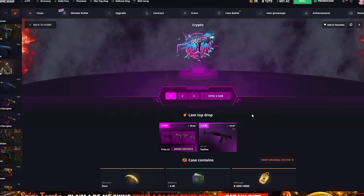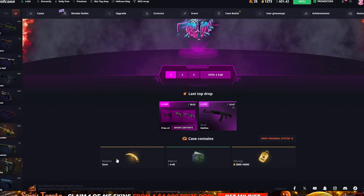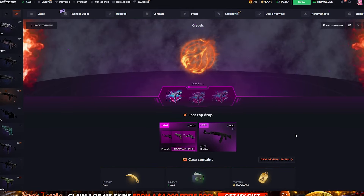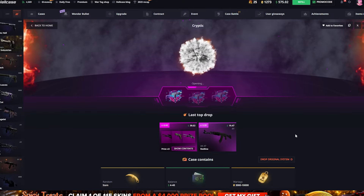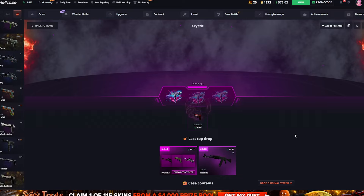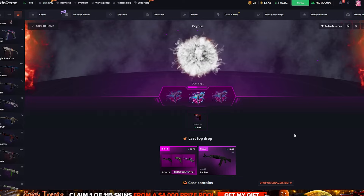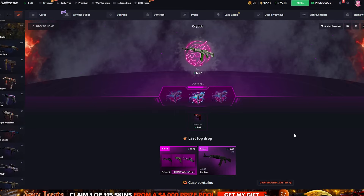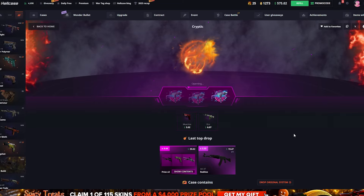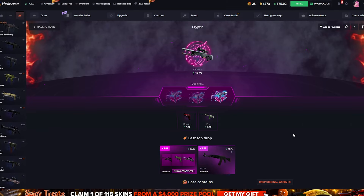Let's try out these 'on fire' cases — this is the first time I see something like this and it looks pretty damn cool. So either you get war tags, you get balance, or a random item. Let's try out three of those and see how it works. A little smoke goes into the fire and a $5 skin appeared. Let's see if we can make any profit here. We got another skin, this one is a little bit better. The third one has a pretty long animation — $12.